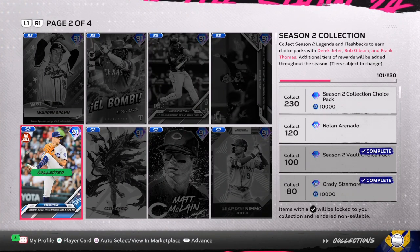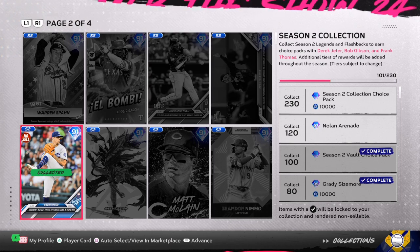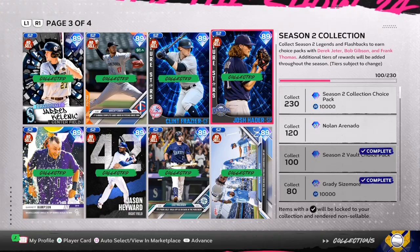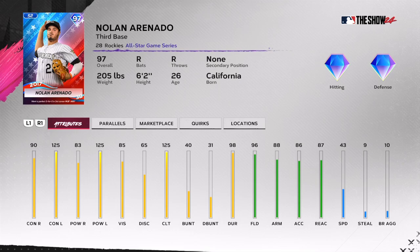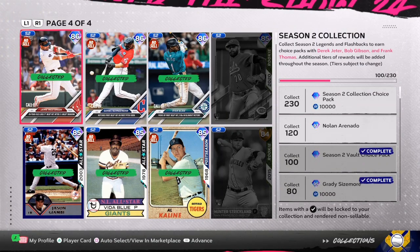Once you collect them, if you push R1 or RB that will take you to page two. Collect them there and your overall will start going up. So if you have 101 and you have another five on page two, that puts you up to 106. If on page three you have another 10 or 15 extra cards, that helps you build up to get the 120.